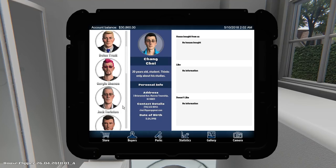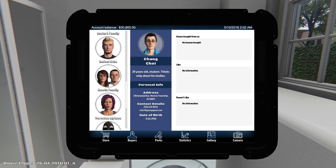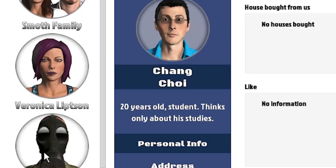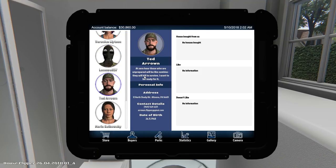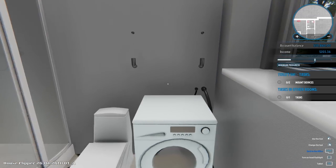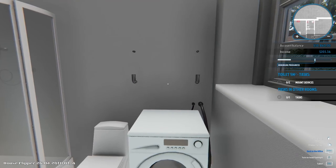Look at all these people — we know a lot of these guys. There's Jimmy Trader, and the Smoth family — they bought several buildings. Lone Wolf 37 — it's like they took someone's name right out of Call of Duty. 37 years old, a former military tactical planner. He wants to protect his family at all costs, even if he needs to kill someone. 'Zero hour — there are those unprepared. They will be like zombies. They will kill to survive. I want to be ready for it.' He's from Altoona. Then we have Maria — she wants a house with a bunker allowing her to survive a nuclear explosion by at least half a year. This game got exactly where I wanted it to be.